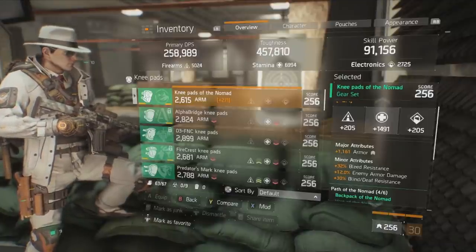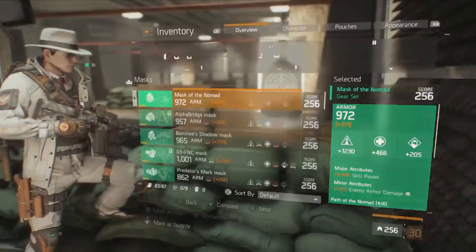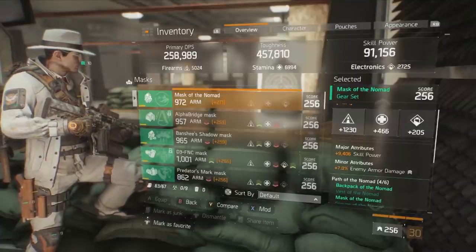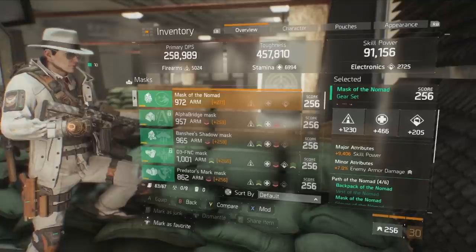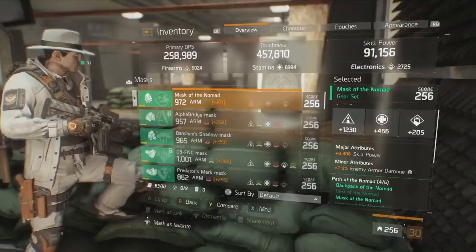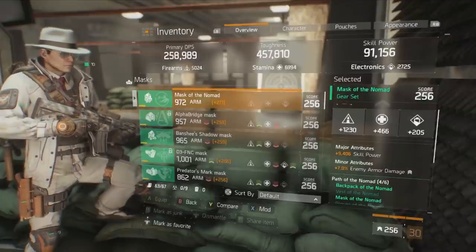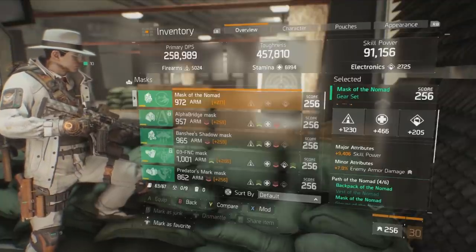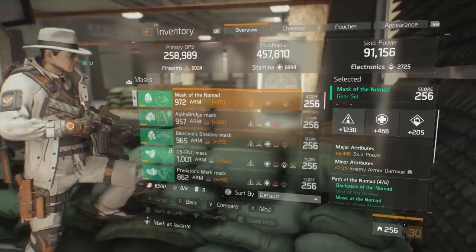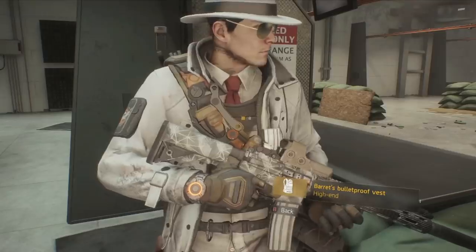Enemy armor damage allows you to trade with other builds while maintaining your super tank status, where you can regenerate to full health fairly frequently during fights. For the mask, there are a lot of different effective combinations. I have rolled fairly high in firearms at 1230 — over 1200 is my target. I've rolled skill power in the major attribute slot, though I would prefer critical hit chance. Enemy armor damage is the most critical minor attribute here. The mask is a little variable, but a high main stat roll and enemy armor damage in the minor slot are key.